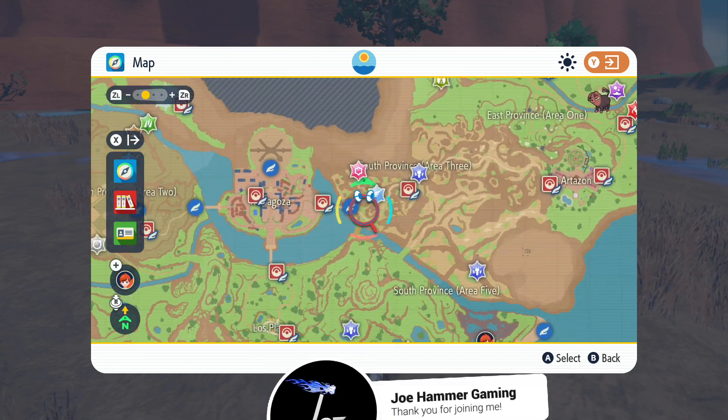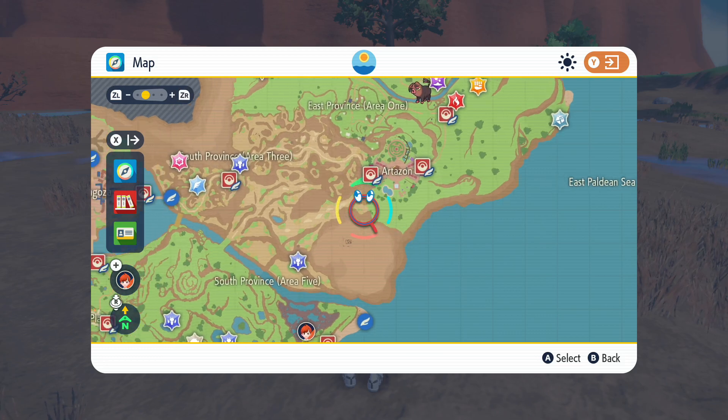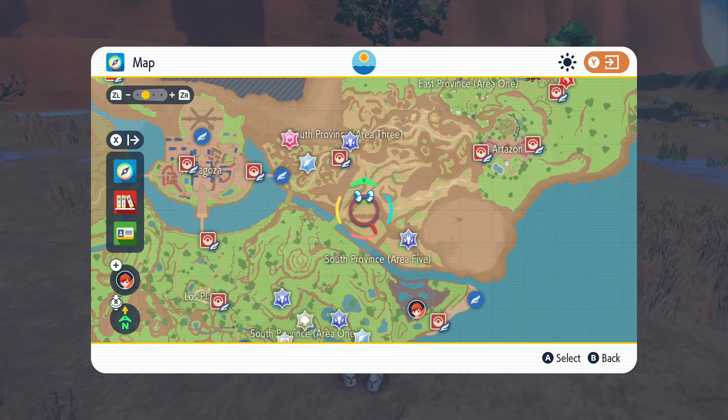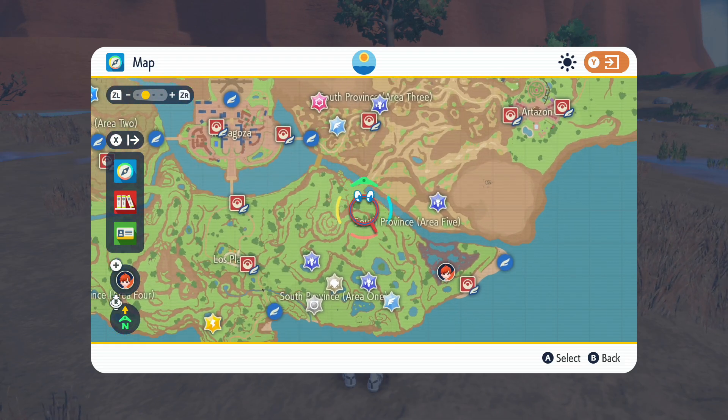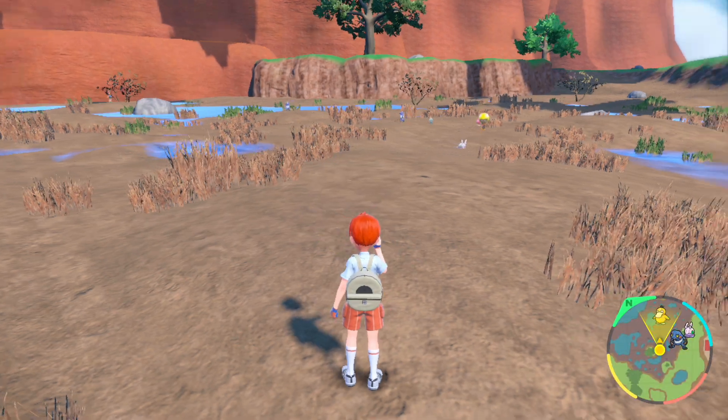You want to start out at Mesagoza, then come east until you hit Artisan, swing around to the south, come through this nice looking open canyon until you reach the land bridge, then head south to this dark looking bog, where you're going to see Goomy all over the place.